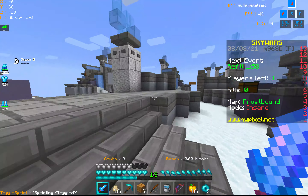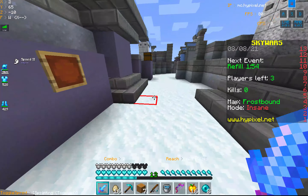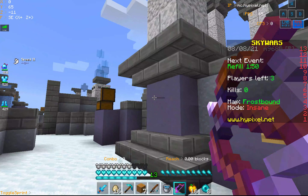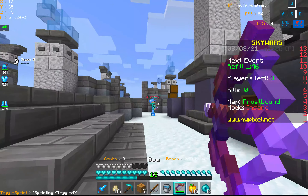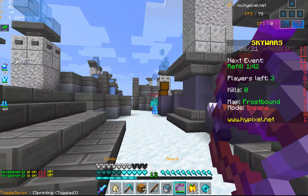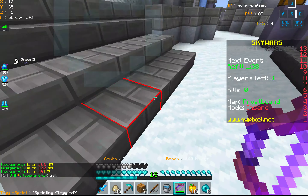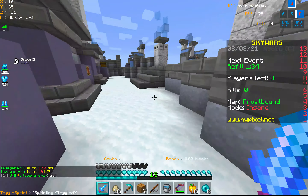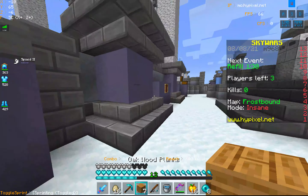This new crosshair is literally insane — look, I can bow spam this person and I don't miss. That's an easy shot. What are you trying to do? This is Skywars, it's intense — why are you just waiting around like you're watching TV at home?